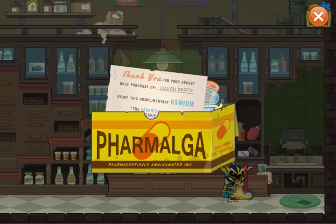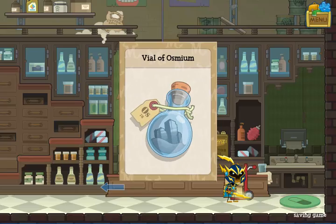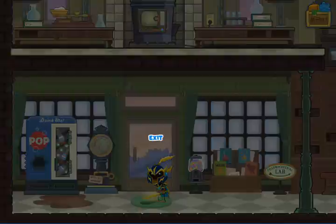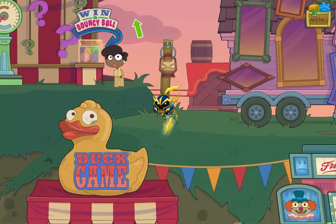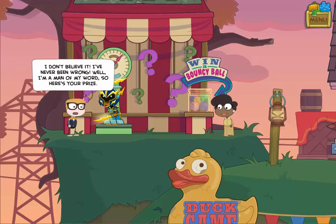In this box is a vial of osmium, which is the densest element in the known universe — meaning it is the heaviest for its size. You can slip this vial into your pocket and try the weight guessing game again. This poor sucker thinks we look exactly the same as we did the last time, but if the osmium is in your inventory when you jump up, his guess of 115 pounds is going to be a little ways off the mark.